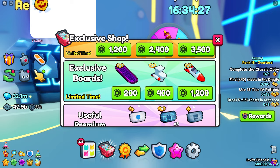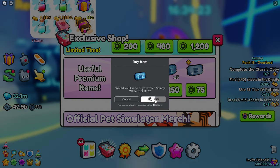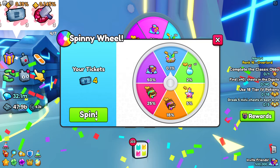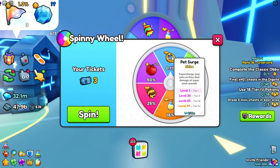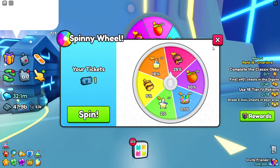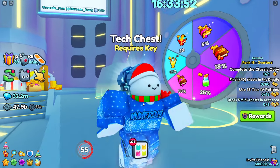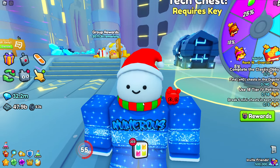You can get a free huge pet as well as sprinklers — these are really good. This one also has it, but I just don't have the tickets to buy it right now. Let's go ahead and just buy five spinny tickets so I can show you guys that this works. You can also get pet surges, which are the ultimate. I promise you there is a huge pet in this one. One way to refresh the system is by constantly rejoining the server.